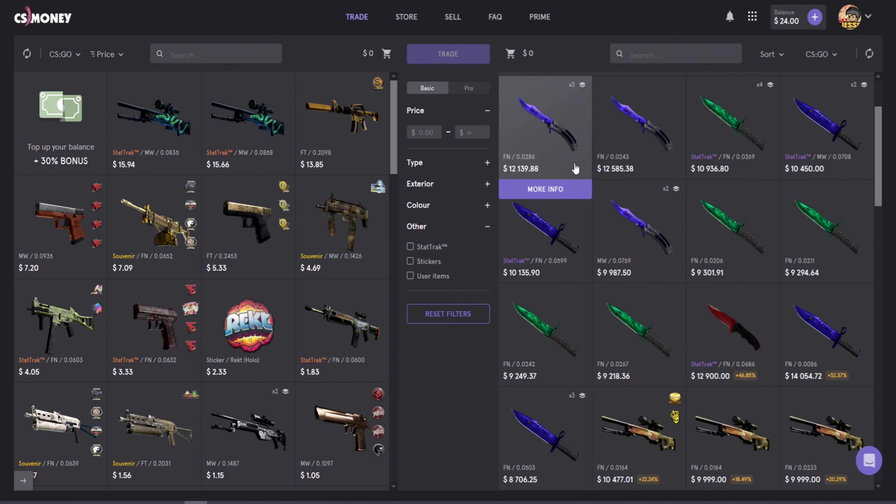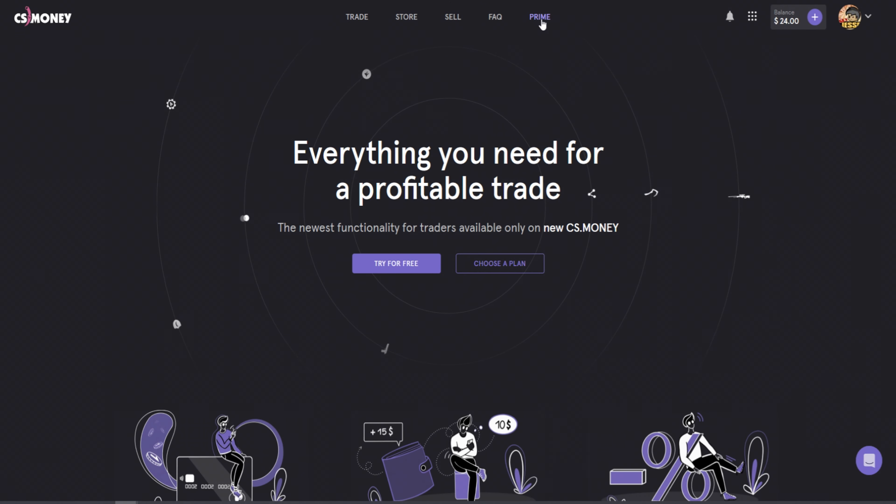I've already got $24 in my balance in the top right-hand corner. Now I'll show you Prime. If you sign up using my link, you can get five days of Prime currently for free. Prime is a paid part of this website — if you use my link in the description, you can actually try it for free.